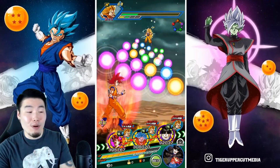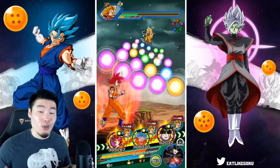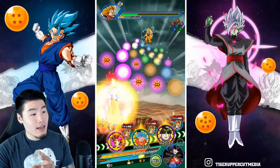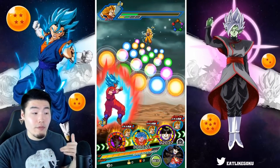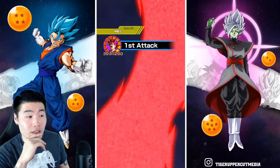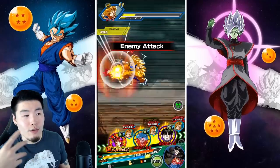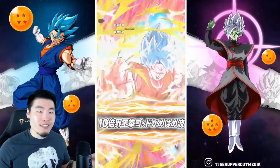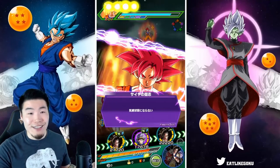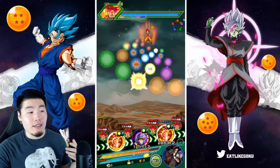Now we have the Kid Gohan support once again. He does get the Dokkan Awakening on Global, by the way, at the same time as the Godku banner's release. So we should be able to run this rotation on Global if you get lucky enough to pull the Godku. 165,000 defense, attack is 395,000. We should be getting around the same as before — 3.9-ish mil. 3.9 mil — it looks like that's where he's going to max out at, at least for this team and with the supports I have.